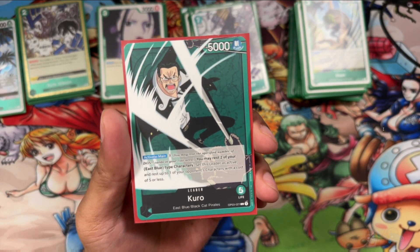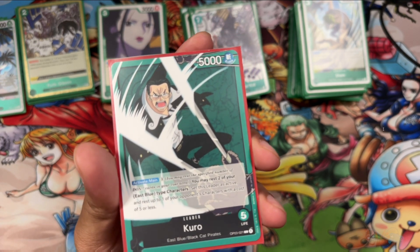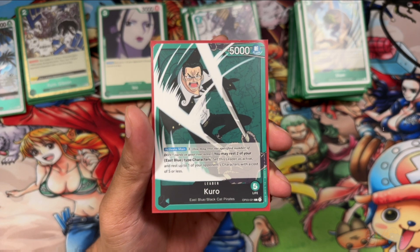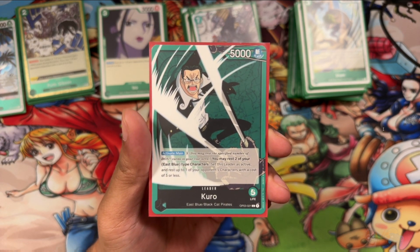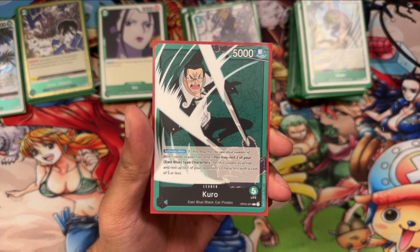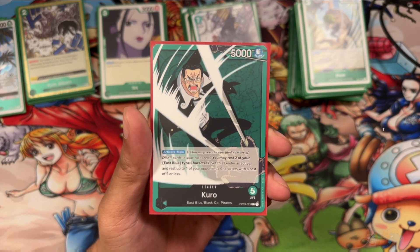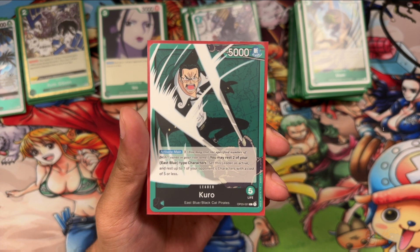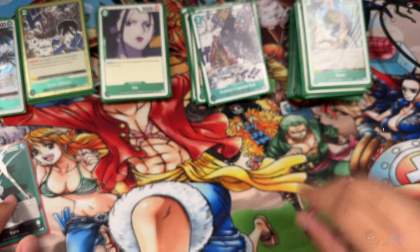Kuro is a basic green card, 5000 attack with 5 life. During your main phase you can rest 3 mana and then rest 2 of your East Blue characters to set this leader as active, and then rest one of your opponent's characters with a cost of 5 or less. This ability is really good for finishing the game, and if you have a bunch of cheap East Blue characters you can enable this pretty easily late game.